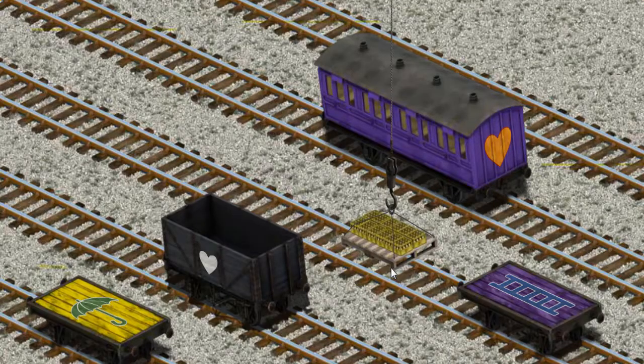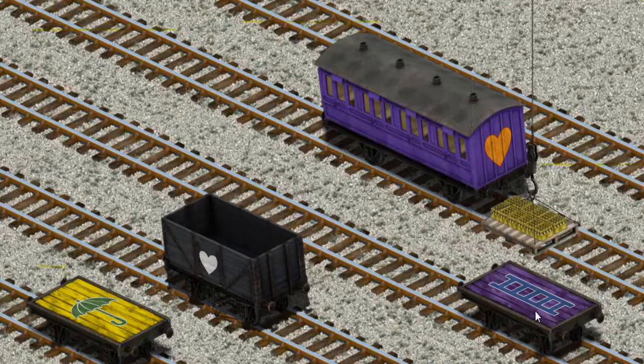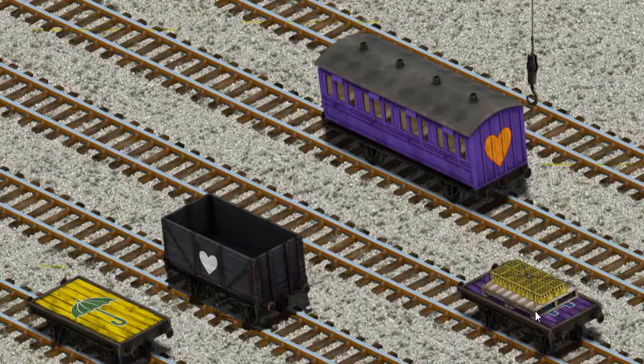Now the cargo must be loaded. Show Cranky where the purple flatbed with the picture of a blue ladder is. That's it!